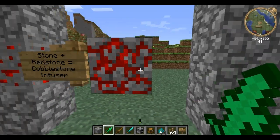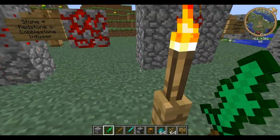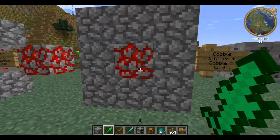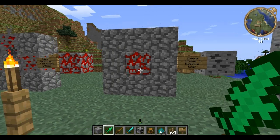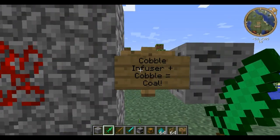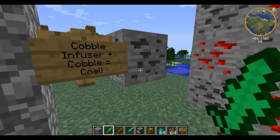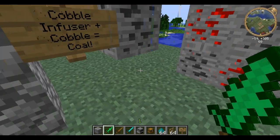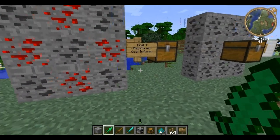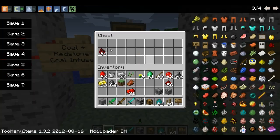You're wondering what these infusers do. Well, if you surround the infuser with the material that the infuser does — in this case cobblestone — it makes the next tier. So cobble infuser plus cobble equals coal! You have coal dust, or whatever coal is. Then you do the same thing with coal — you surround coal with redstone dust, you make a coal infuser!